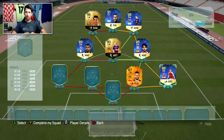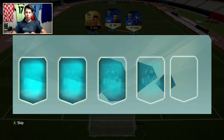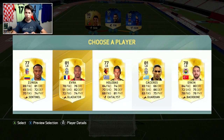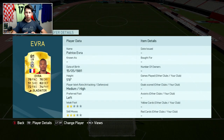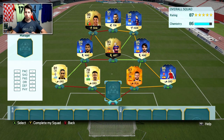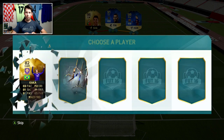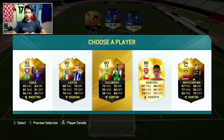Carvajal is slightly better for chemistry but Bellerin still gets two links and we should get more La Liga defenders. We get Wellington — a Liga BBVA defender who'd link to someone like Felipe Luis. We also get Evra or Caceres; Caceres is the better player with much better pace, defending and physical, though worse passing and dribbling. I'll leave the goalkeeper position for now depending on what centre-back we get.